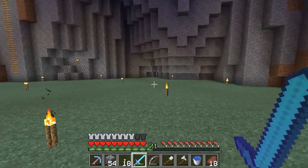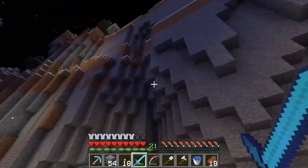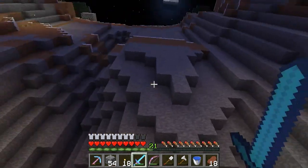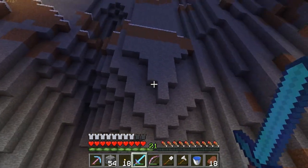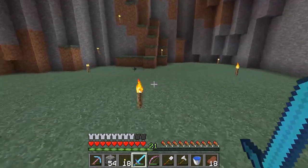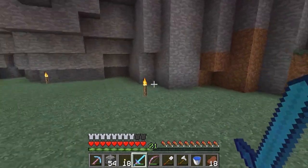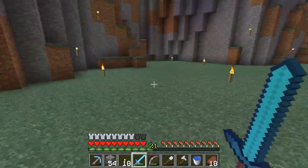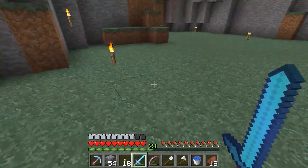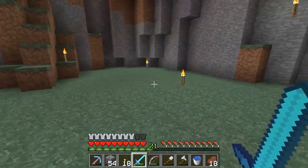I'm also going to have an entrance this way — I think it's going to be built all the way up into the mountain. I'll have an entrance going up because my base is going to be up there. I also think I'll have another entrance coming off the side before you get to the storage area, going down to some farms.